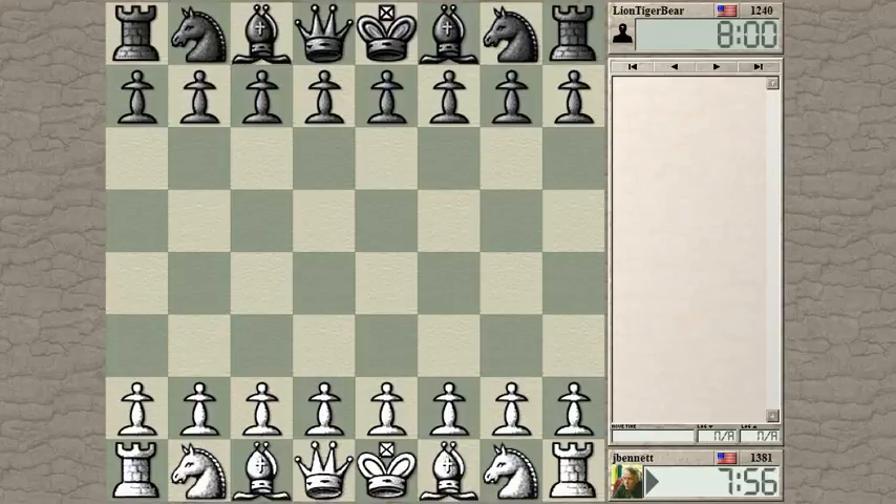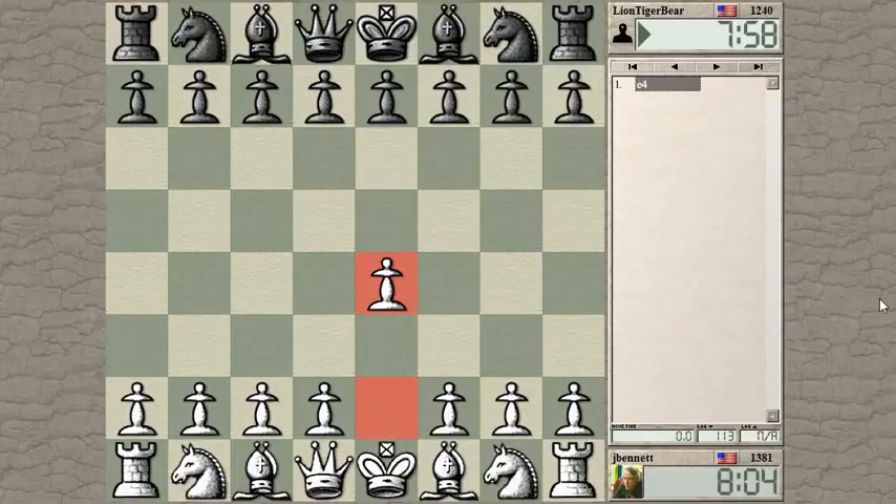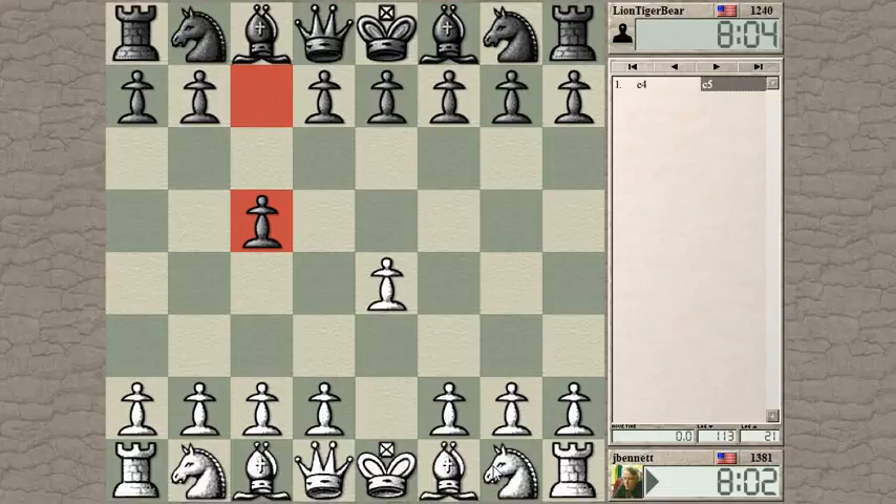That was quick. Lion, Tiger, Bear. Let's see, it's time to start off with E4. The Sicilian.